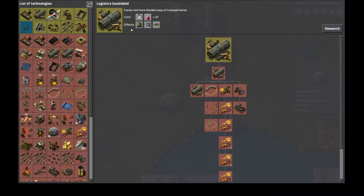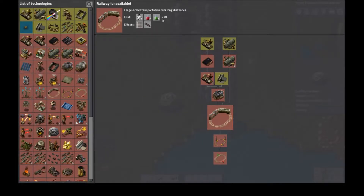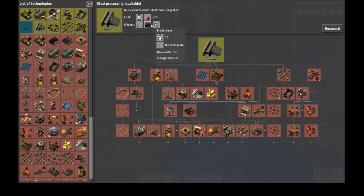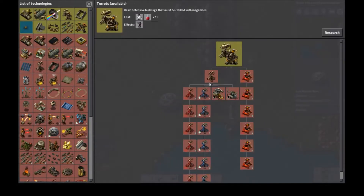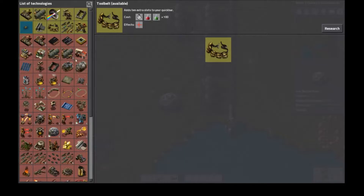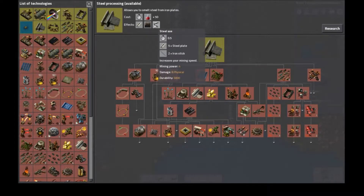If we really want to research this, it takes 10 science packs and you get an assembling machine and a long-handle inserter. And then you can do this for all other stuff — you can get underground belt, fast inserter, splitter for 20 science packs, and then you can upgrade all this. You can get trains and rails, more guns, armor, tool belt, steel plate, steel chest, and an actual steel axe. I don't know which one I want to do. You can get turrets, you can get walls. Look how much stuff there is here. It's just really cool.